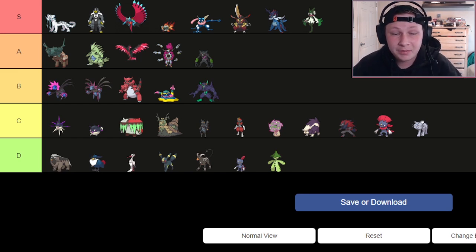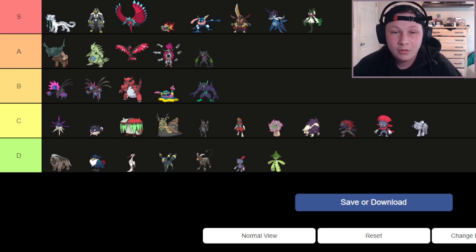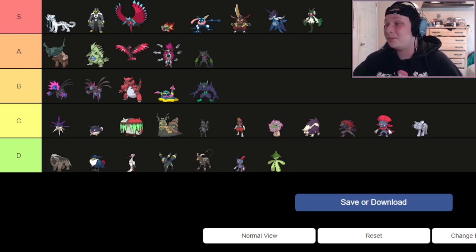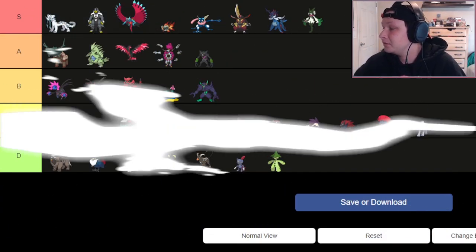And that is going to be our tier list. Let me know what you guys think, let me know if you disagree — if I ranked Umbreon and Weavile too low, or Wo-Chien too low, I'm sorry. Let me know what your favorite Dark type is in the comments below. With that said, I'll see you guys in the next one. Later!